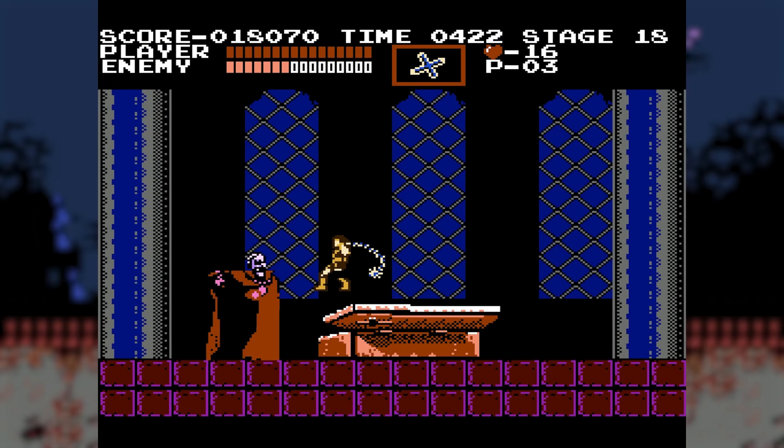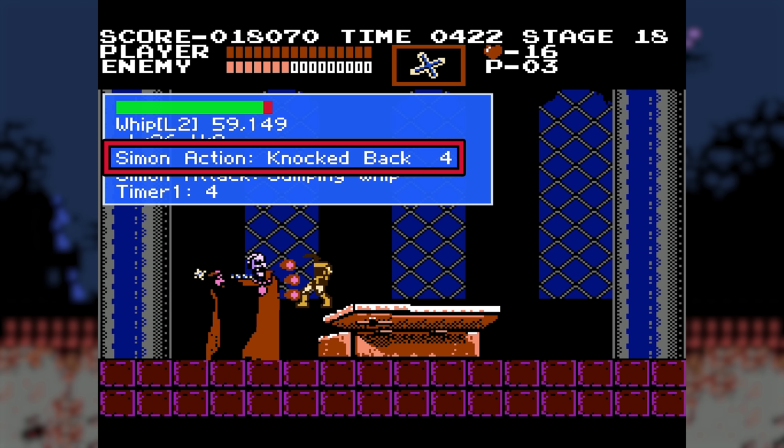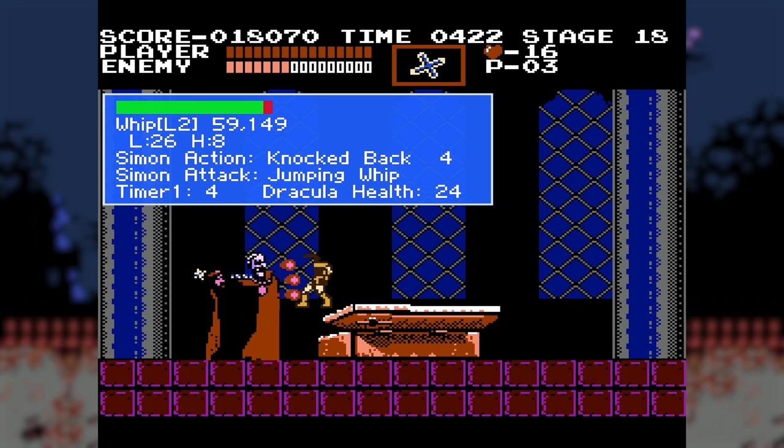To intentionally trigger a critical hit, the player should jump and use the whip to make contact with Dracula's head at the same time Simon is getting hit. Both must occur on the same frame. When this happens, the attack timer stops on frame 17 — the collision frame. The whip is assigned a position, Simon is hit, his action is assigned knocked back, and his freeze timer kicks off to freeze him in place before animated knockback begins. Despite this state change, his jumping whip attack state is not cleared as part of the transition. We are, for a brief period of time, in a bugged state. Let's add Dracula's health to the blue box and see what happens.